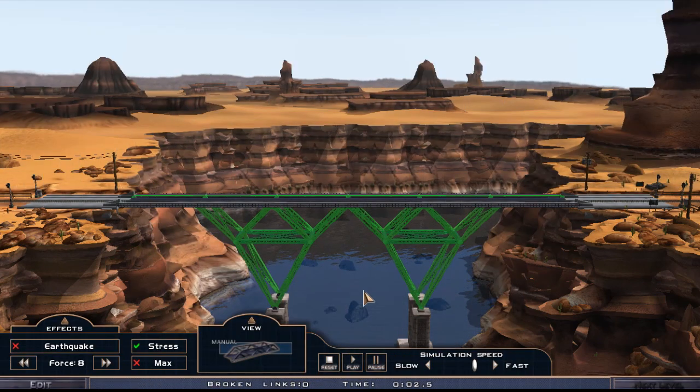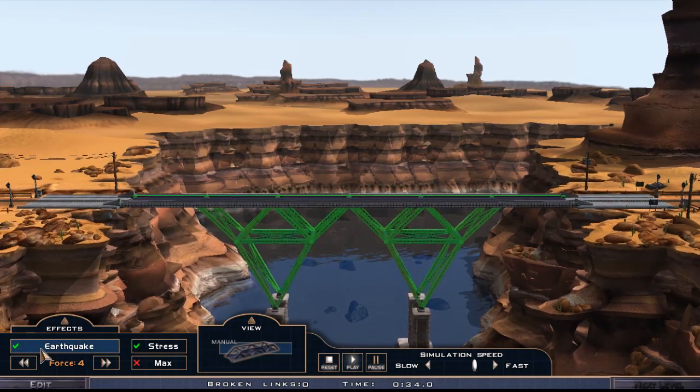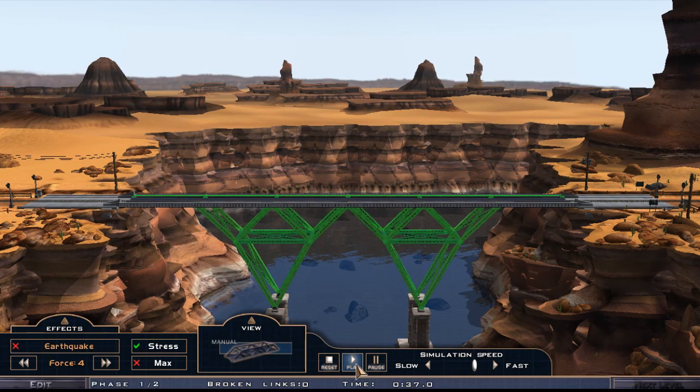The simulation is doing pretty fine for static load. Let's try force two here — earthquake. Okay, we cannot incrementally increase the force. Let's try force four — oh, it's a pretty solid structure! Alright, so let's go ahead and do the full simulation.